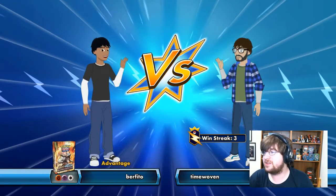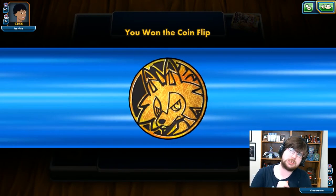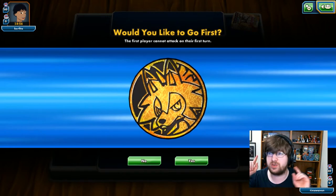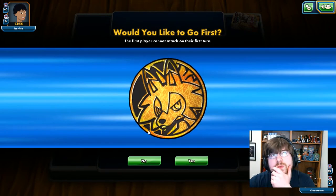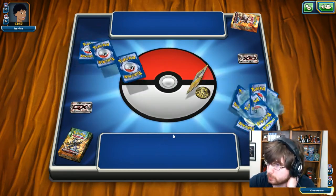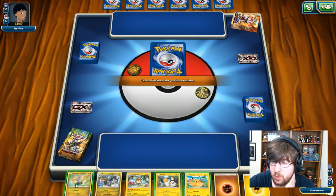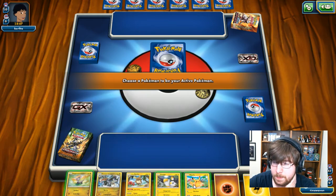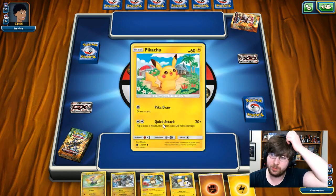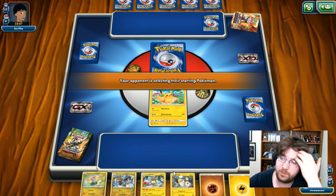Alright guys, match number one is against Brafito, playing the Lycanroc deck from Burning Shadows — not Guardians Rising, which was Lunala and Solgaleo. So we have an actually decent lineup. I might start with a Raichu because I can kind of use whatever I want. Let's start with Pikachu up in the front. I can evolve at least into the Raichu, which is my main reason for doing it. I can get a good amount of damage off early. I have an Emolga in the back and I can at least get my Jangmo-o down. I have Kommo-o in the back, which is great, and I just need the Hakamo-o.